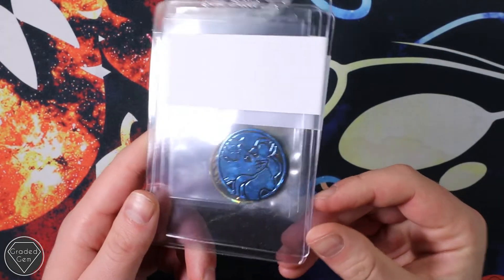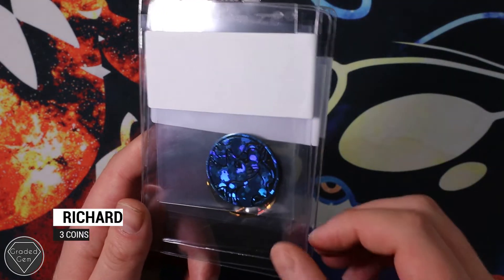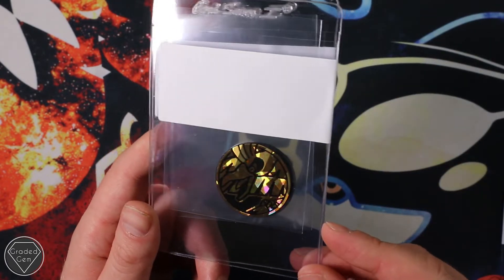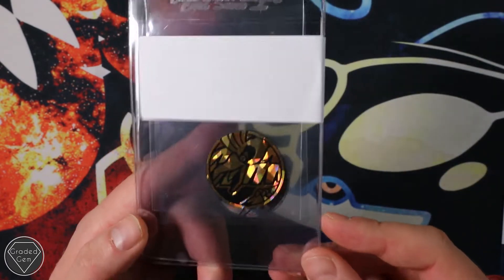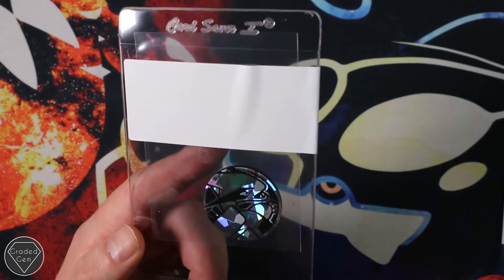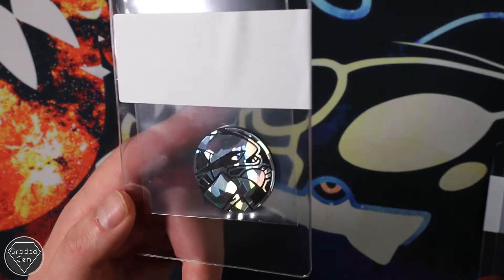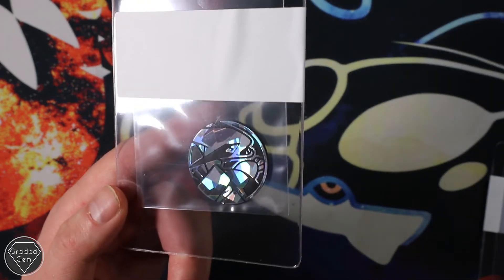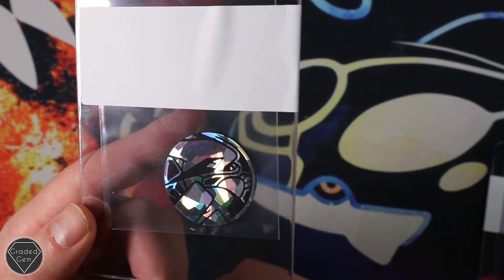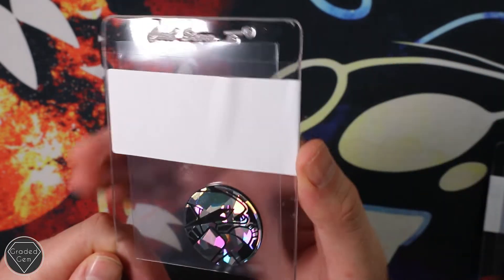Now we move on to Richard. Richard has sent in three coins this time around - we're probably only going to do this once every six months or so depending on how successful the submission is. Overall from submitters there were 60 coins, which I think is pretty impressive. You've got your shiny Ho-Oh and your shiny Shattered Coin Lugia. So thank you very much Richard, and as I understand it's also the first time sending with Graded Gem.